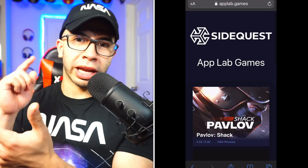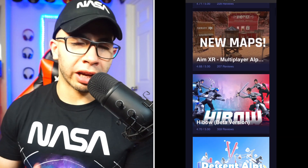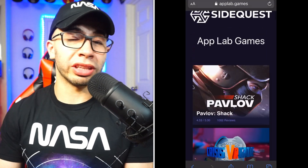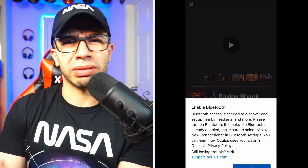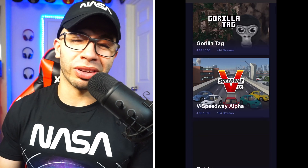The second option is my favorite because it doesn't require wearing the VR headset. To get App Lab games this way, you need a Facebook account, the Oculus app, and a steady Wi-Fi connection. On your phone, go to applab.games — it'll be the first result in a Google search or it comes up as the website directly. Once on it, it'll show you the top hot games. The first ten are amazing, and these games are very cheap or completely free. Pavlov is free, Crisis Brigade is around five dollars.